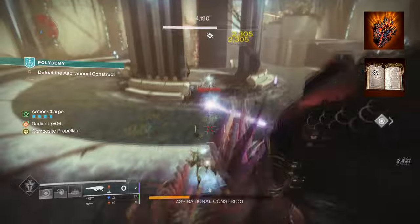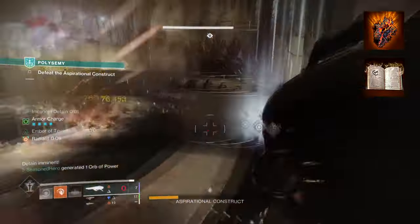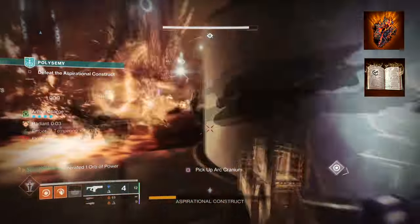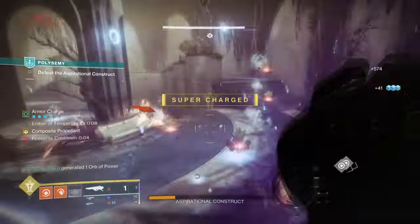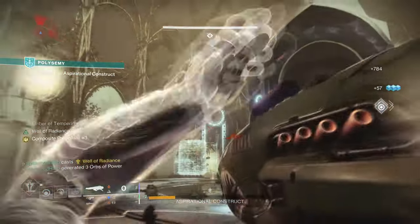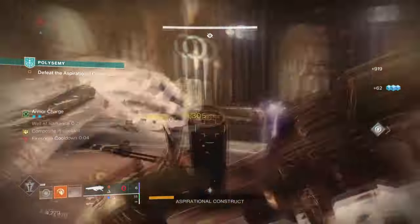To start, you're going to want Touch of Flame so that fusion grenades can explode twice. Then you want Heat Rises, where you can use your weapons and abilities while gliding in the air. While airborne and Heat Rises is active, getting a kill will grant you melee energy. The Warlock's Aspects section doesn't offer a lot until you hit the Fragments section. Luckily, Touch of Flame and Heat Rises' effects for both abilities do hold promise for certain build crafting.